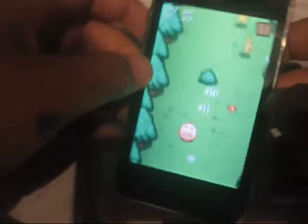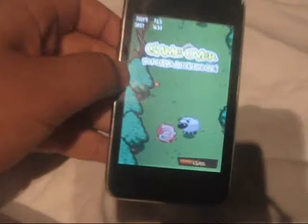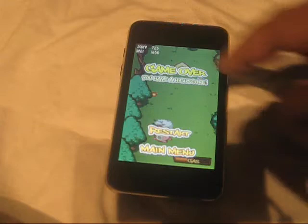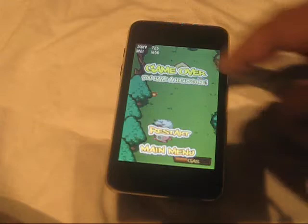Sorry for the bad quality. Here's some gameplay. And there you go. In case you didn't notice, here's Marvin. See, I named him Marvin. And right there is the gas meter. You click it and you just gas, as you saw.